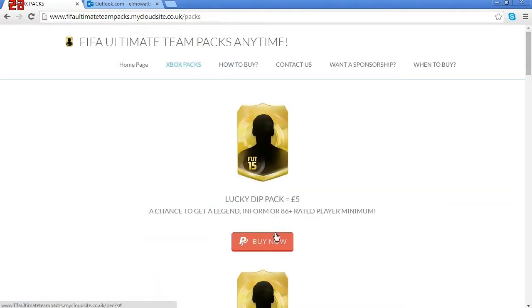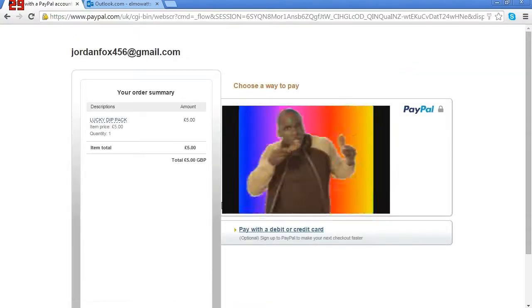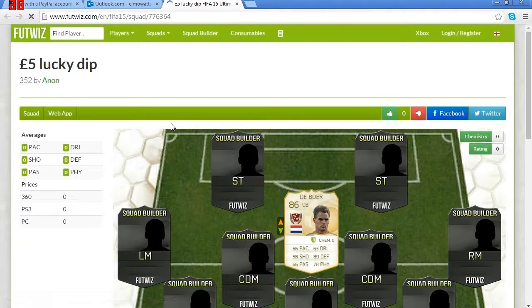I'm going to buy the Lucky Dip pack and show you right now — I'm not going to show my PayPal details, but I'll click buy and we'll see what we get. This is the email that's come up: 'Thank you for ordering the £5 Lucky Dip. Please list a player with the value of the squad below for three days. The pack contents are below.' I'm going to click the link — who do we get in our £5 Lucky Dip pack? Come on, please be someone good. Is that De Boer? We got a legend in our £5 Lucky Dip pack!